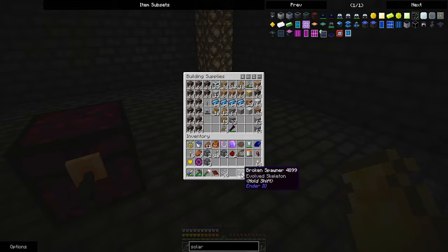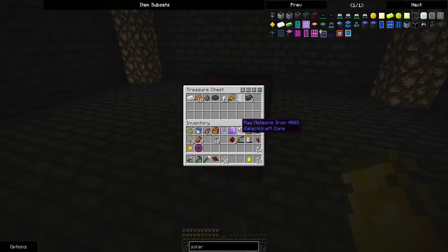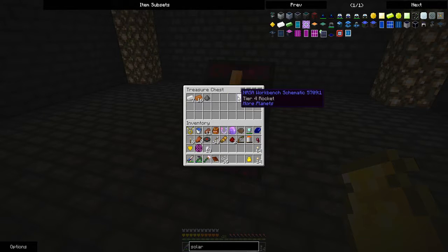Let's organize things a little here. Okay, we have a music disc, an enchanted scroll, some iridium, dark steel, gunpowder — not so special but can be useful — and tin.